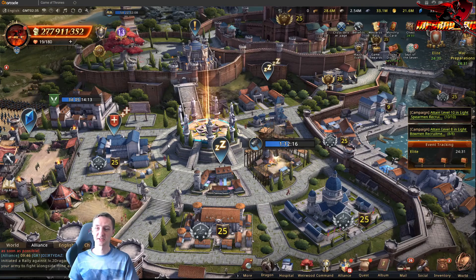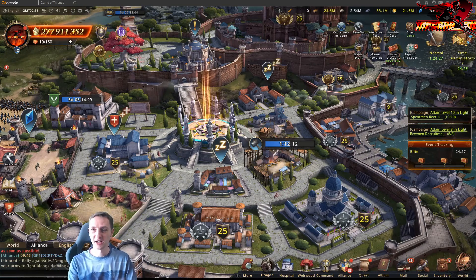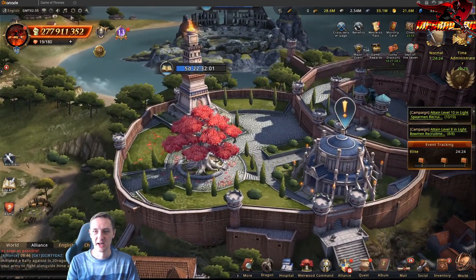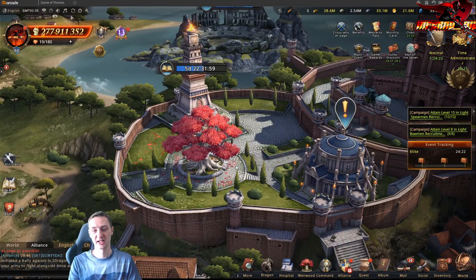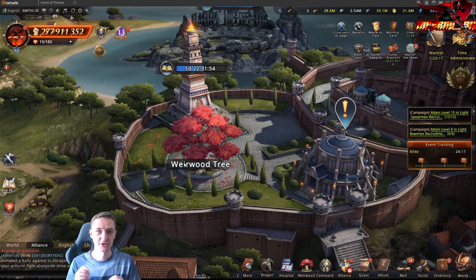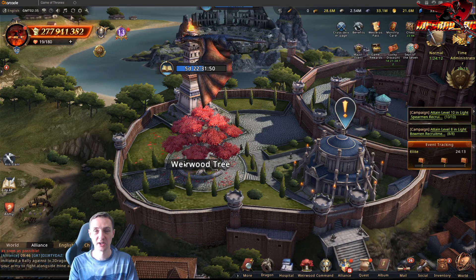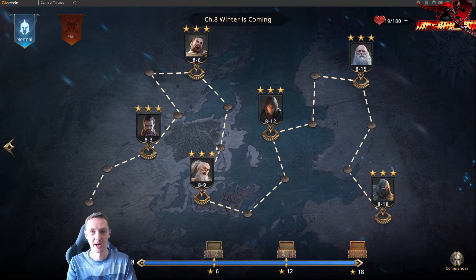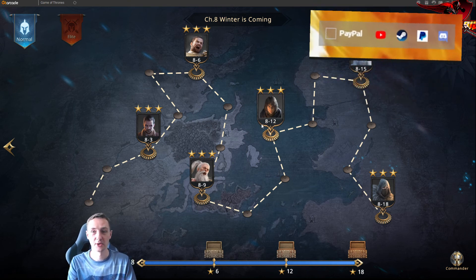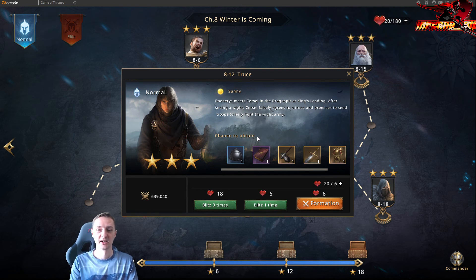Here is my castle — I'm trying to build and do research all the time. My fifth favorite thing, starting from the back, is the Weirwood Tree. I think it's a fantastic idea to use that red tree from the TV series and book to upgrade commanders and receive commanders, because so many of them are free.